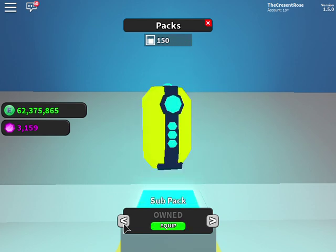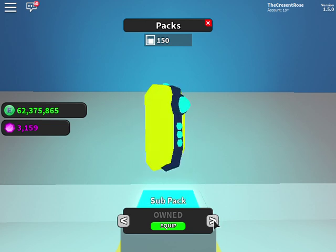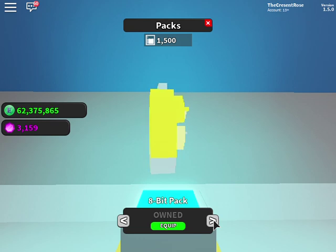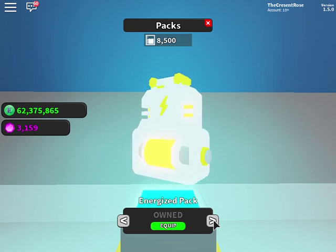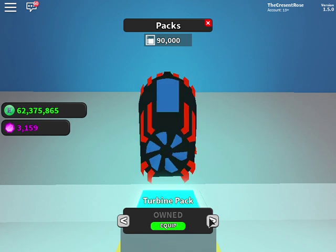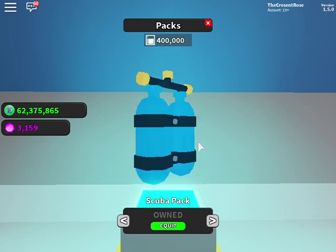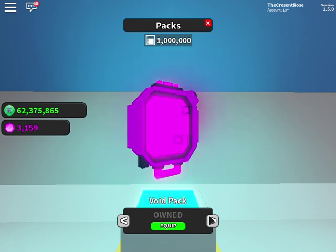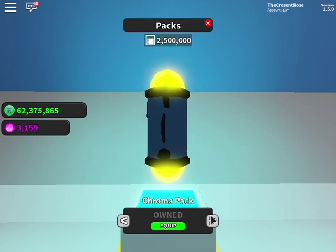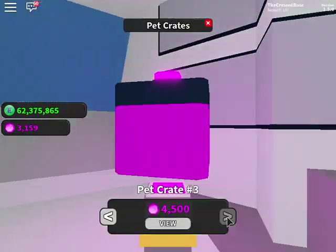You can also upgrade your backpacks. Going all the way back to the beginning: the starter pack, sub pack, rip pack, 8-bit pack, hex pack, energize pack, charge pack, number two pack — which yes, is a toilet — the turbine pack, jet pack, scuba pack, boy pack, chroma pack, and the distorted pack, which I also have. You can also get pets from three different pet crates.